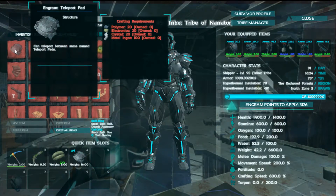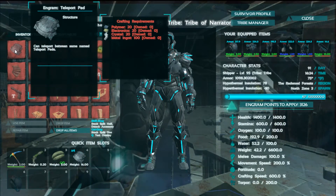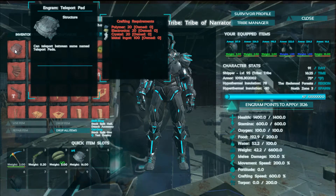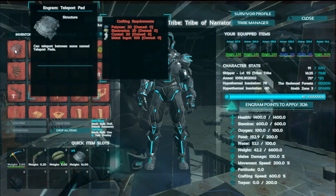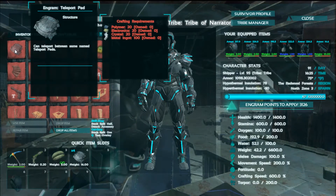Let's take a look at the crafting cost. It's actually not too terrible: 20 Polymer, 20 Electronics, 20 Crystal, and 100 Metal. Not bad for how freaking amazing they are.